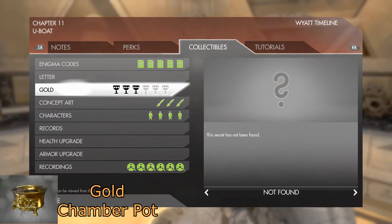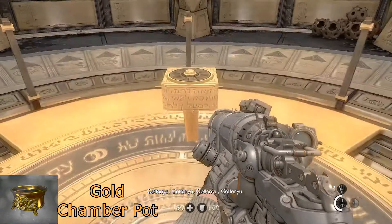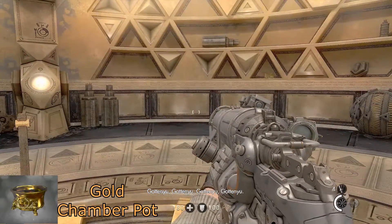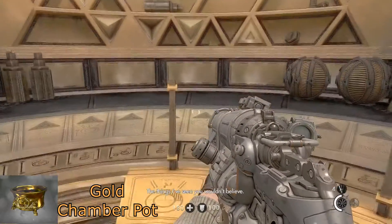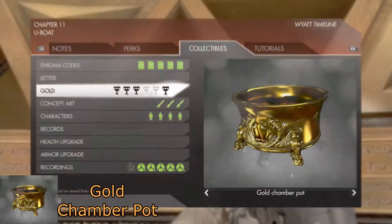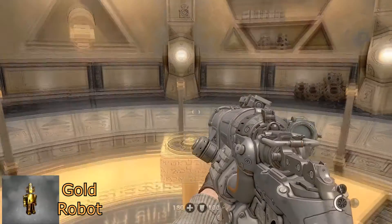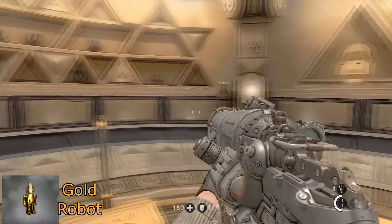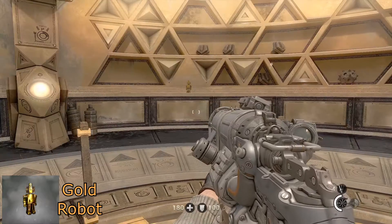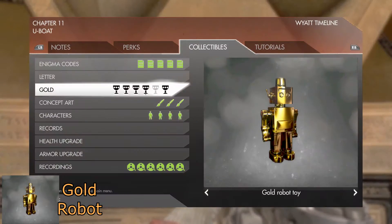For your next gold item, once you have advanced into the next room, looking at the button you had to push, turn about 90 degrees to your right and on one of the shelves you will find a golden chamber pot. For your next gold item, back in the center, turn about 90 degrees to your left and you will find a gold robot toy.